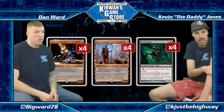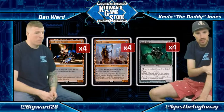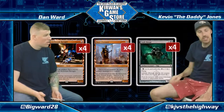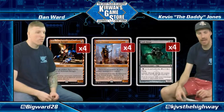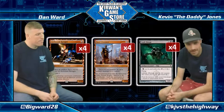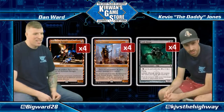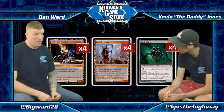And here are some payoffs. You mentioned Vault Skirge and flying being important — this one happens to have lifelink as well. It's a pretty interesting pattern in that you can pay life to play it early, and then it gives you back the life. So it's essentially a one-mana 1/1 flyer with lifelink, which is a good thing to have.